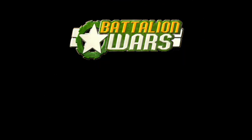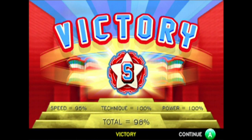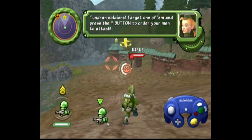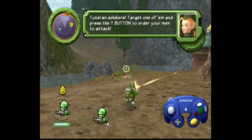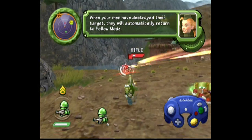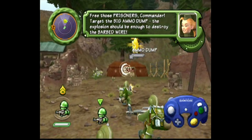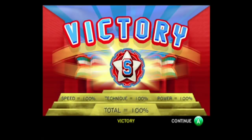Next up is Battalion Wars. This game uses a ranking system too, and it's very similar to the Game Boy Advance games. The difference is that speed, power, and technique are percentages, and your final score is an average of all three percents rather than out of 300. Speed and technique work pretty much the same way as in the GBA games, with speed measured in real time rather than turns. Power is a bit different — every map has specific enemy units marked as counting for power, and to get a good power score, you just have to destroy as many of those units as possible.